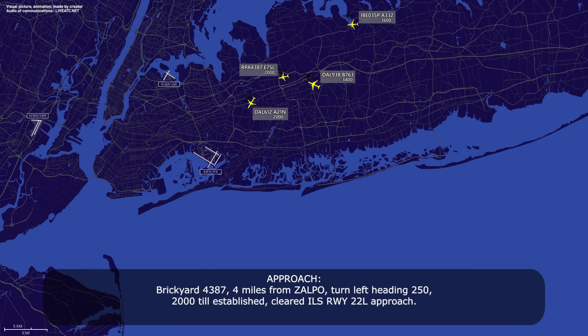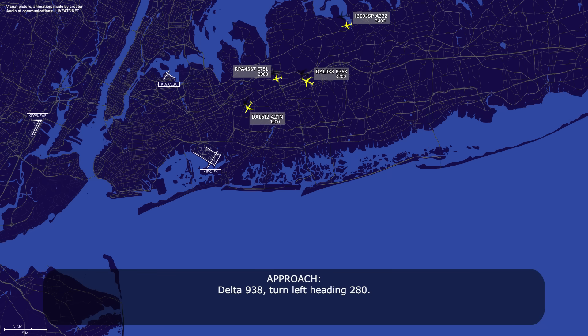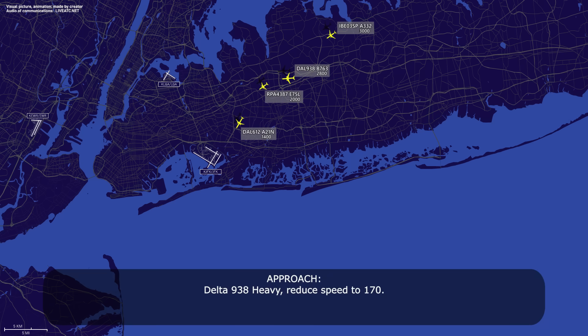Brake Guard 4387, 4 miles from Zalpo, turn left heading 250, maintain 2000 until established. Cleared ILS 22 left approach. 250, 2000, established, cleared ILS 22 left. Delta 938 heavy, turn left heading 280. Heading 280, Delta 938 heavy.